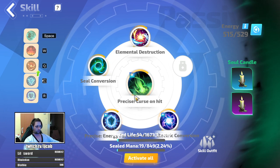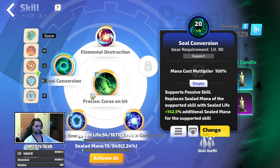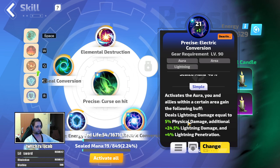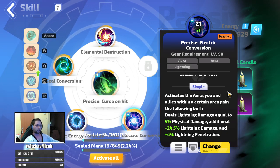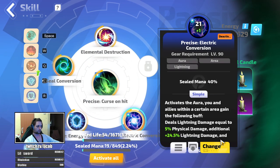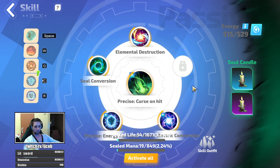The second passive setup is Precise Curse On Hit with Elemental Destruction — minus elemental resistance gives you elemental penetration, all sealed on mana. Then Precise Energy Shield Fortress for more energy shield. The last one is Precise Electric Conversion, which takes 5% of your physical damage and gives it as additional lightning damage, plus lightning penetration. This aura is the reason you'd want physical damage converted to lightning damage on the gloves instead of fire. I've also tested Precise Charged Flames — it works as well, pretty much the same damage. Try both since both are cheap, and use whichever gives you more damage.